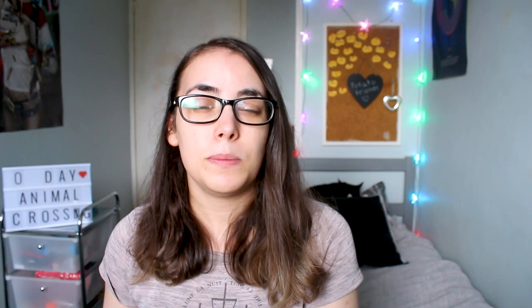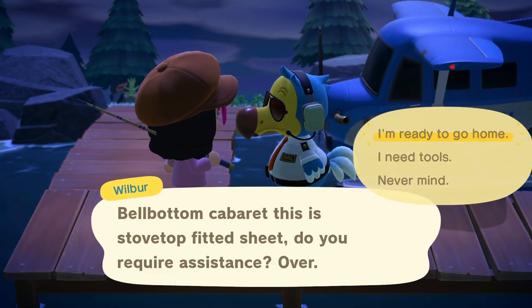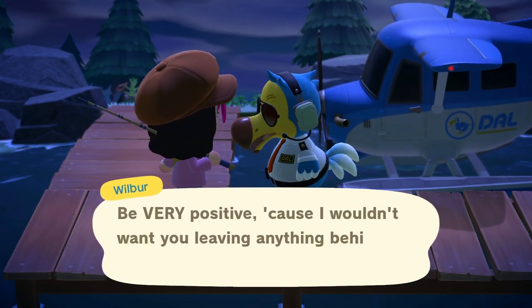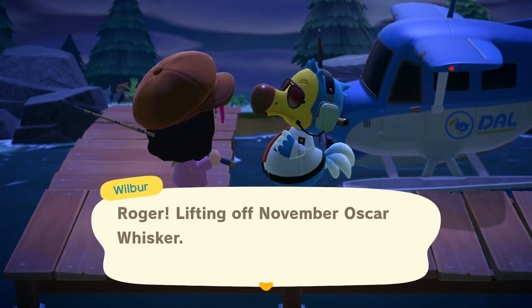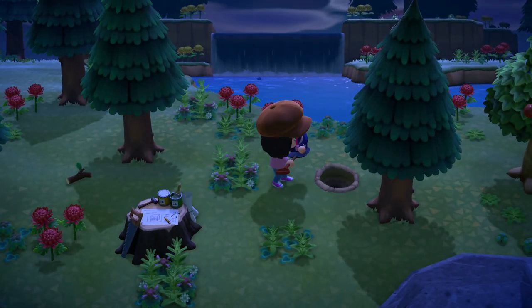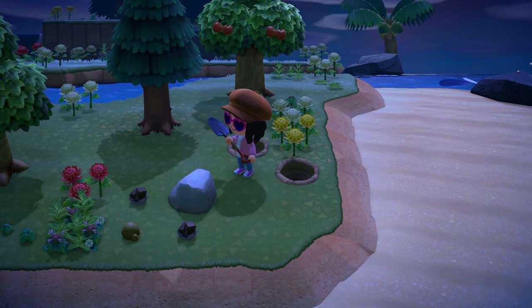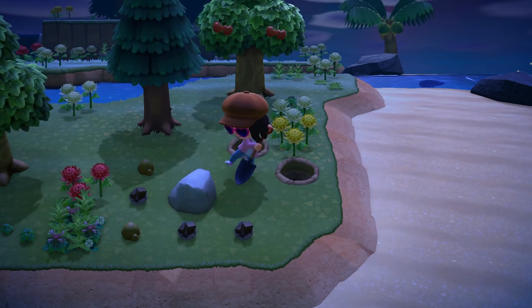When you're on these islands, please don't drop or leave anything behind unless you don't need it anymore. If you accidentally leave a tool on that island, it's gone forever — you can't get it back. As soon as you leave, you're never going to be able to return to that island because the islands are randomly generated. So make sure you take all your valuables and belongings home with you. Also, before going, make sure you have enough inventory space along with your tools so you can bring back everything you collect. On these islands you can find fruit that isn't on your own island, coconut trees to harvest and plant at home, and bamboo.